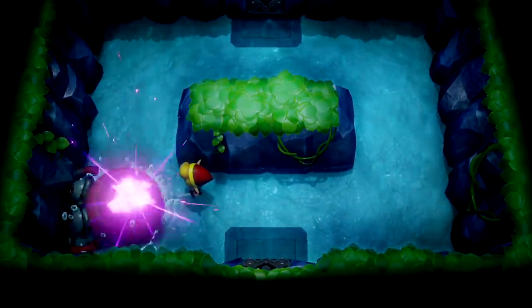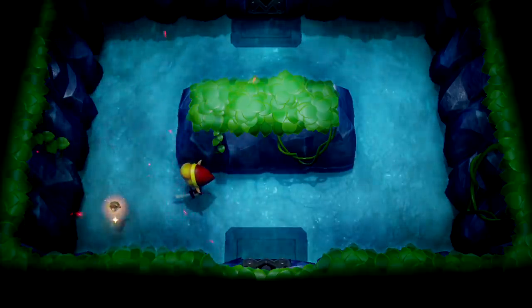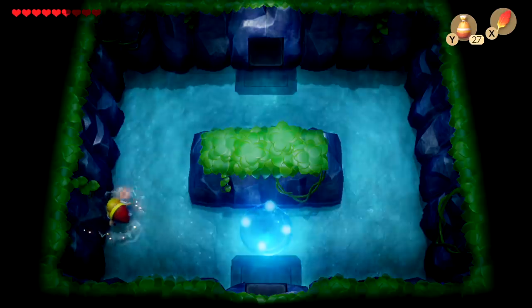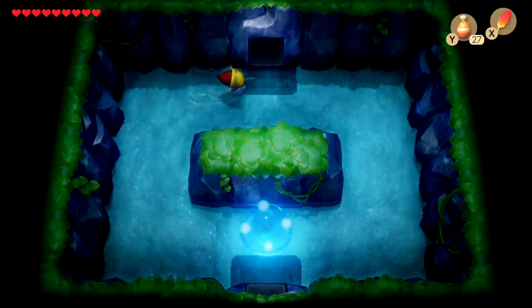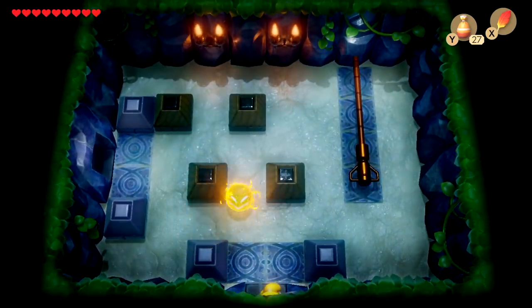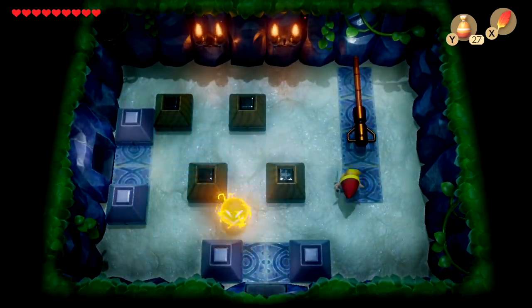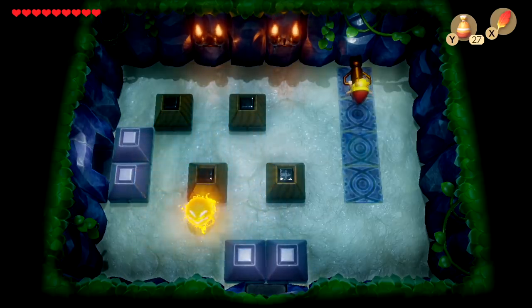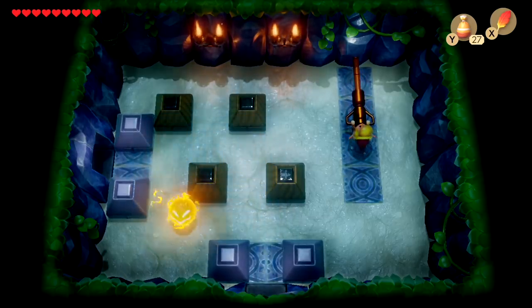Yeah, that's much easier if you just let him come at you, hit the wall, then you can easily jump over him and hit him right in the butt. Luckily we get a fairy that heals us. Not bad - now up here is where we should get something that will help us progress forward, I believe to the other side of the room where that key was that we couldn't access.